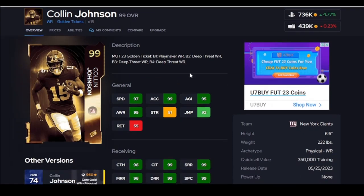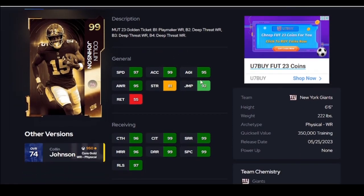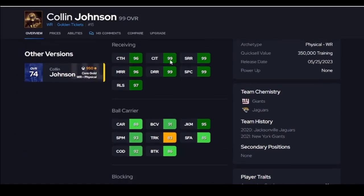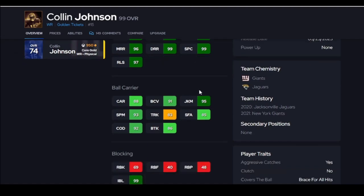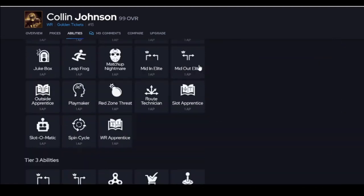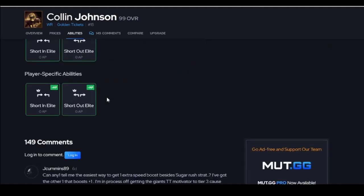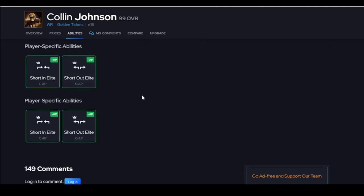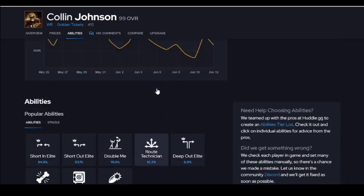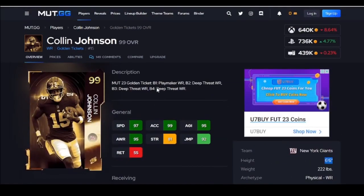Up next is Collin, guys. If you haven't seen him, if you haven't used him, I don't know why. 6'6", crazy speed. Of course, he has basically maxed-out receiving stats. His juke and spin feels a little bit better than you think — his juke is better than his spin. Getting two abilities for zero right here is the same as CeeDee Lamb, but he's just a bigger guy. Breaks more tackles. He's an upgraded CeeDee Lamb. I really like this card. Go get him, you're going to love him.